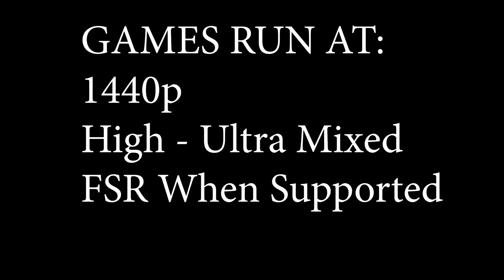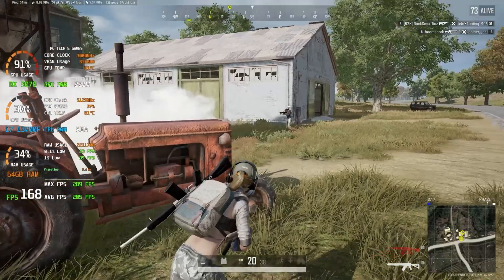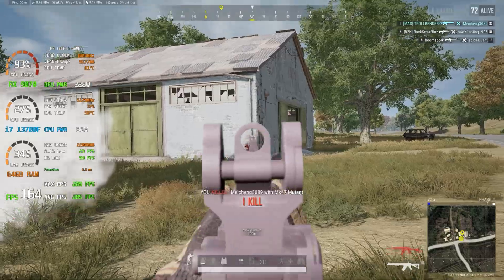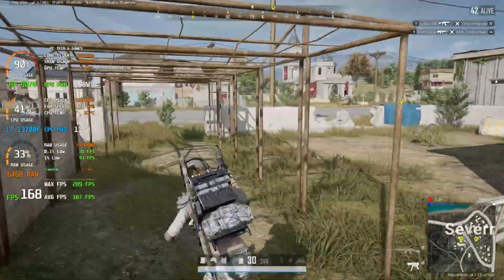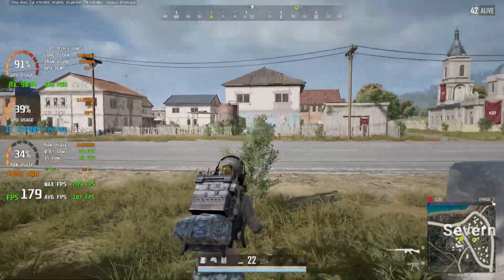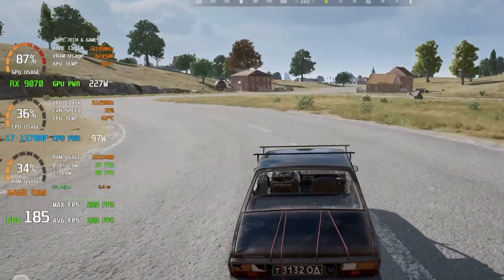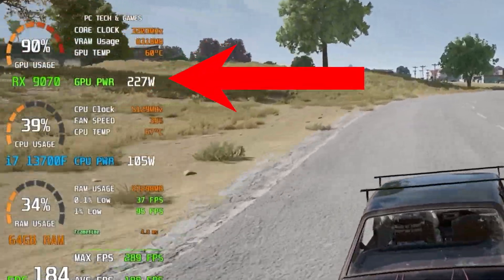Here are some examples of the games I play at real world settings. All my games are running at 1440p with ultra or a mix of ultra and high settings. FSR is used where supported. In PUBG, a game I have 2,700 plus hours in, I play at 1440p with a mix of high and ultra settings and hit an average of 180 to 200 frames per second with no upscaling. The 9070 hits boost speeds of up to 3.2 GHz while temps and power usage remain at really good levels.